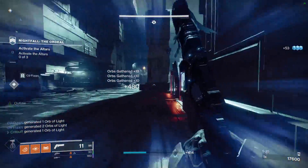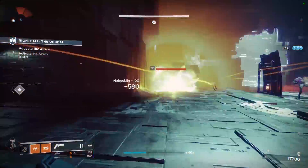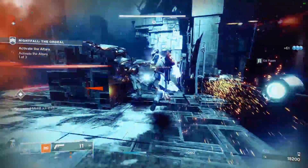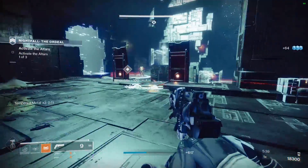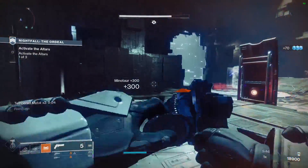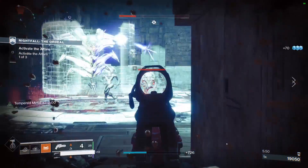Lastly, onto masterworks and mods. You will want range above everything else for your masterwork, as that rework to damage drop-off really did a number on the effective ranges of hand cannons. You can equip all the usual mods onto the Lullaby, and it can also be equipped with anti-barrier and unstoppable mods to counter those mechanics when you encounter them in the Nightfall or the Vex Offensive playlist.